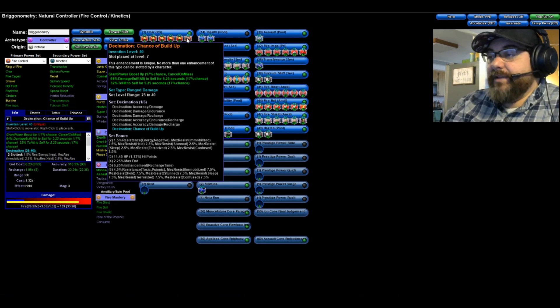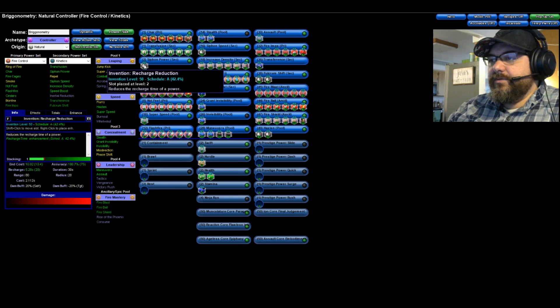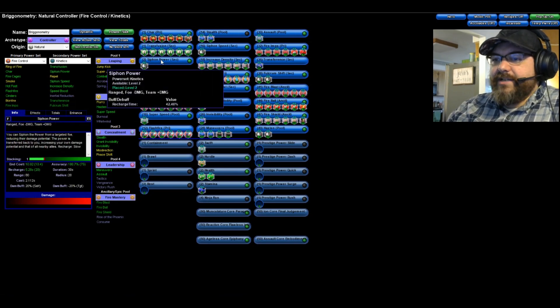In Transfusion I have Preventative Medicine. A lot of people prefer Panacea, but in this case Panacea didn't give me any extra bonus I could really use — I'm not PvPing, and when farming those bonuses just didn't help. With Preventative Medicine I get 8.75% recharge, which is huge, a nice endurance discount, and most importantly 3% fire and cold resistance, which was the big one for me.